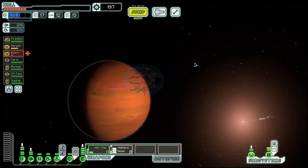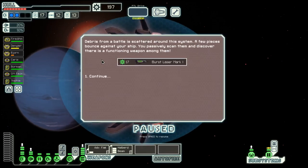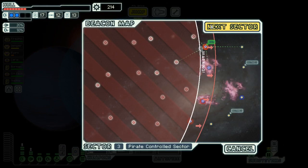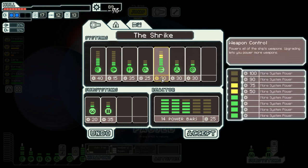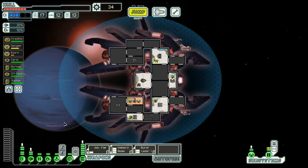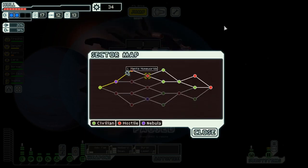And on to the exit. Burst Laser Mark 1 — yes, very nice — and we have quite a bit of scrap left, so let's bring that weapon online. And then we are at the end of Episode 3, and I will see you next time in Monty's Homeworld. Till then, goodbye!